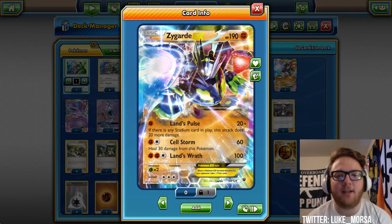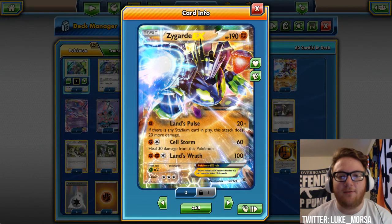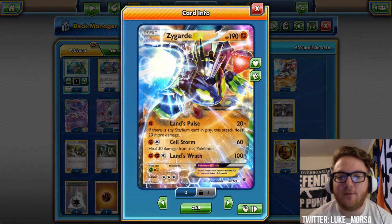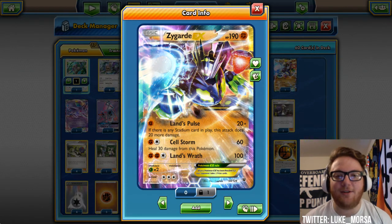190 HP fighting. Lance Pulse does 20, and if there's a Stadium card in play it does 20 more. We have three Potown in this deck, so with a Stadium it does 40, a Regirock on the bench makes it 50, a Strong Energy attached makes it 70, and a Fighting Fury Belt on Zygarde makes it 80.